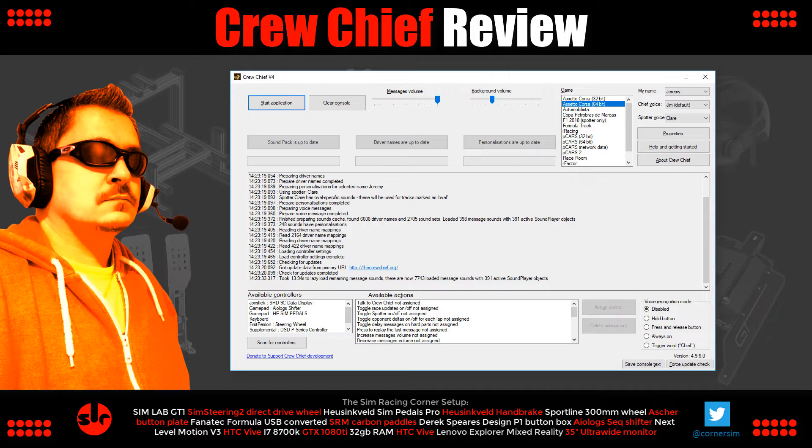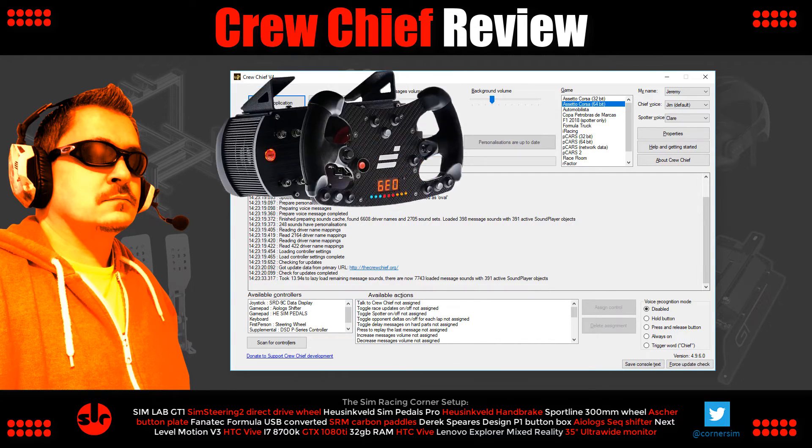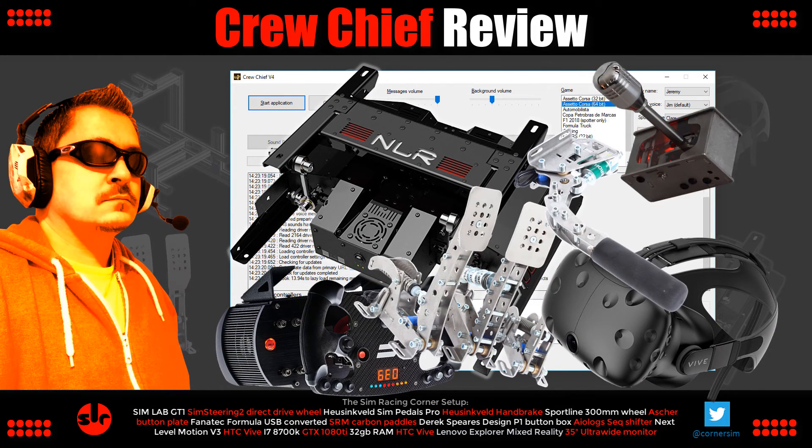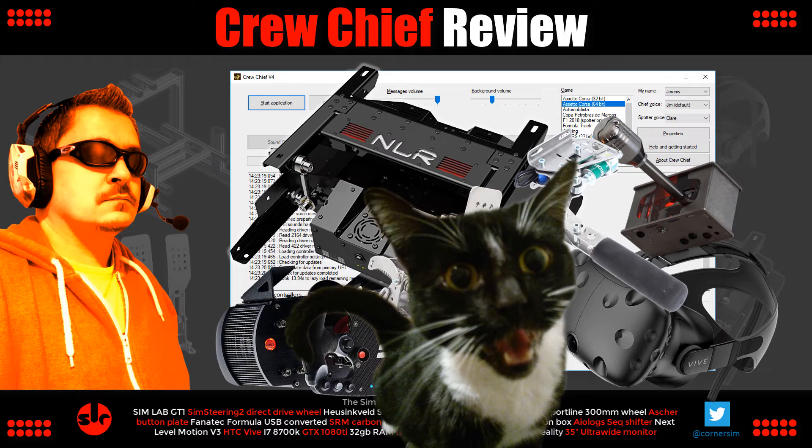Communicating and getting a response back within the sim is more realistic — it's like there's a real team of people in the pit lane looking out for you. As sim racers we strive for greater levels of realism: force feedback wheels, load cell pedals, motion, tactile transducers, VR — the list goes on. Crew Chief is an exceptional addition towards that goal. It's another layer of sweetness to that immersion cake.